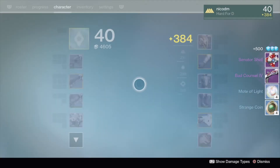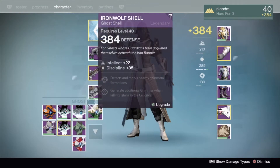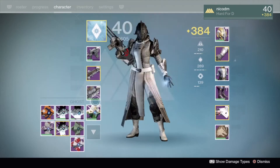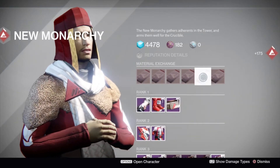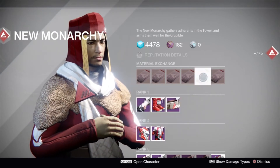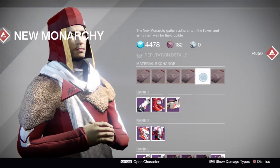We got a ghost and a Bad Council 4, which is a shotgun. The ghost is currently at the same light as our current ghost and the shotgun is also the same light as our current shotgun, so no changes there. We're going to go back in, give in some more heavy ammo synths, and try to go up another rank. Just 2 more to go until the exotic quest, and if you can save up those strange coins this is a really quick and easy way to rank up.